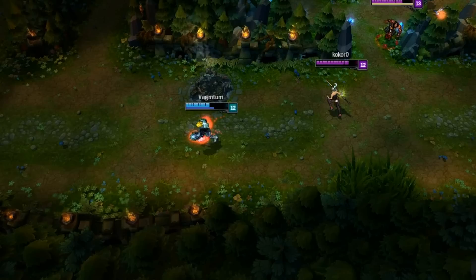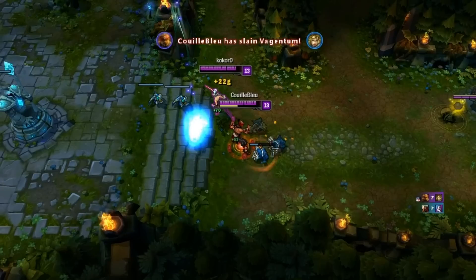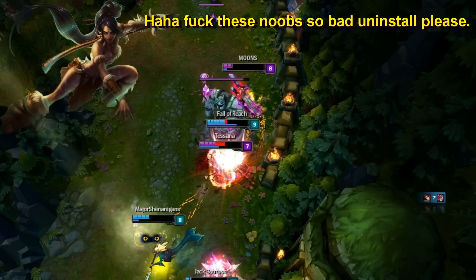When you spot a guy spamming dance emotes to pretend to be cool, you'll have to show him that he's never going to be respected if he dies after doing that useless stuff. Even a no-name dancer is laughing at you. Destroy this noob completely, and then stop, please!